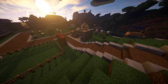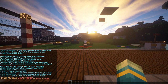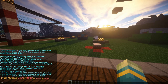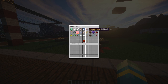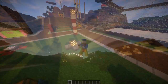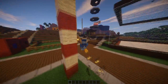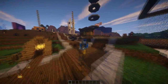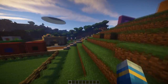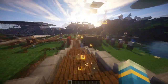Hey guys, welcome to another plugin tutorial. Today it's on the Spigot plugin TrailGUI. This plugin allows you to give donators the ability to get loads of cool trails. Here's a really nice Christmasy one, which is pretty cool. There are loads more — I could show you these for days. I think there's around 50, which is quite cool, and this would be great in a hub server.